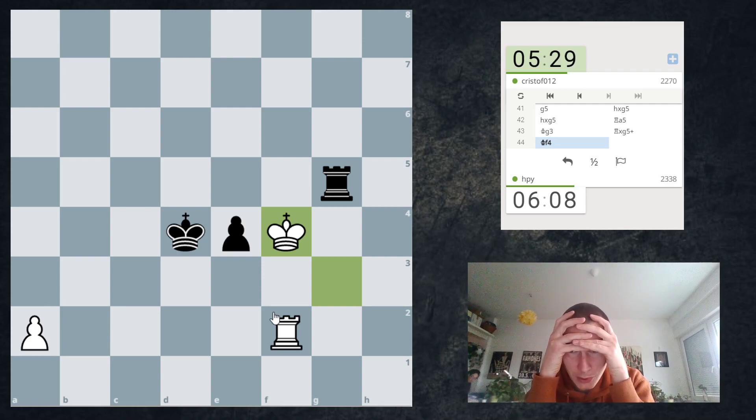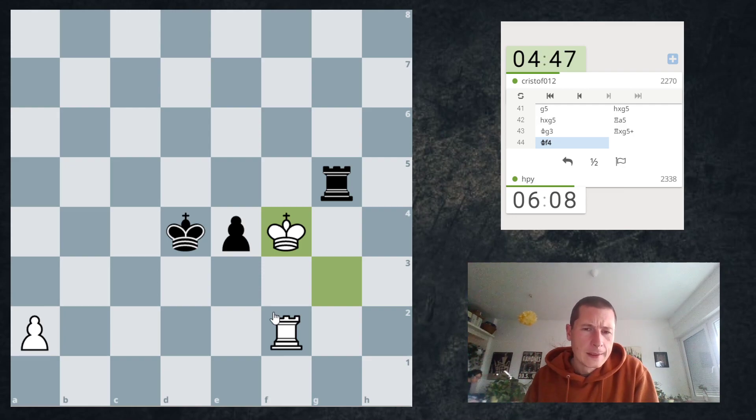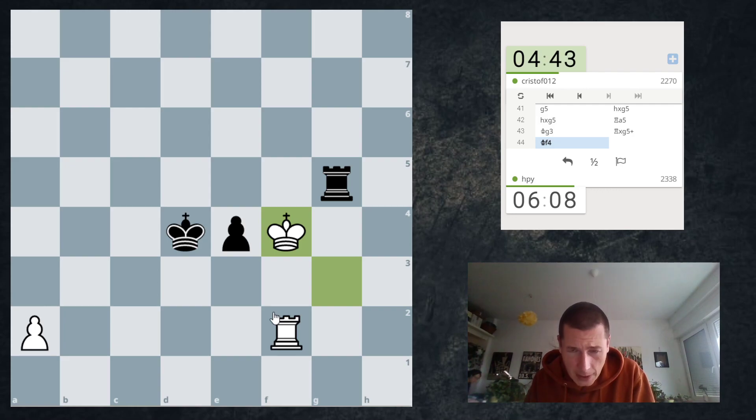Maybe I should have played g3 instead of h3 — that way I wouldn't have lost the pawn. h3 was stupid, because on Rook check I had King g2 defending my f2 pawn. My plan was to go on e3, Rook e2, Rook e5 and just push my a-pawn, but maybe it doesn't work. Why did I blunder my g-pawn like that? I just didn't consider that he can go back and attack the pawn.